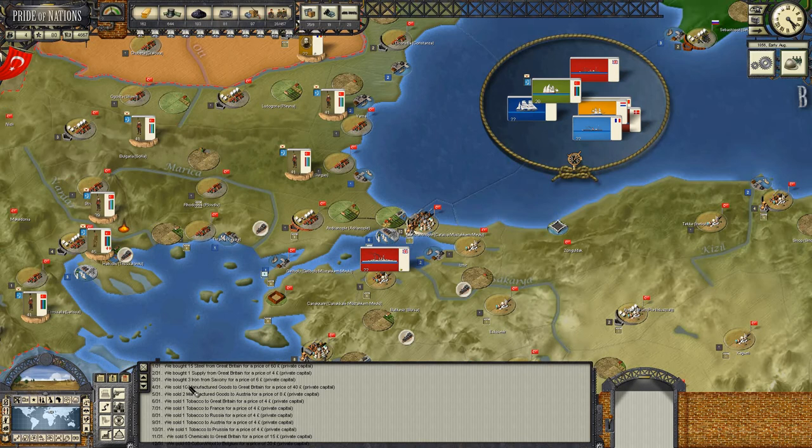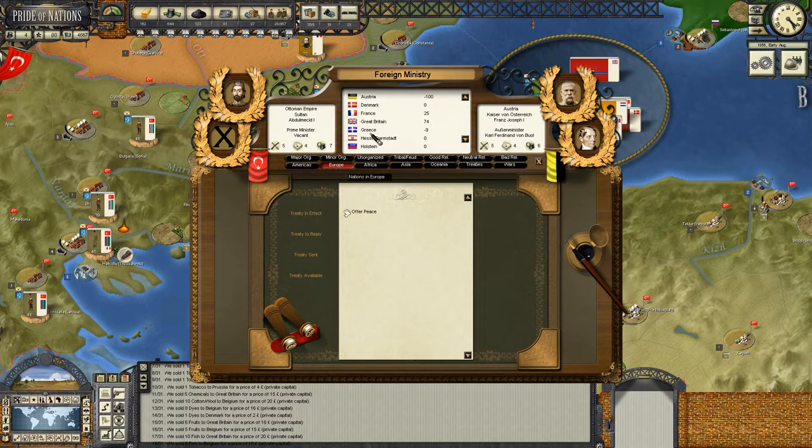Economically, really nice round. 12 units of manufactured goods, 5 units of tobacco, chemicals, cotton and wool - that's good. Dyes. Belgium is looking like a really good trading partner actually. Let's have a look at what our relations are with Belgium. Belgium is in Europe - relations at zero.